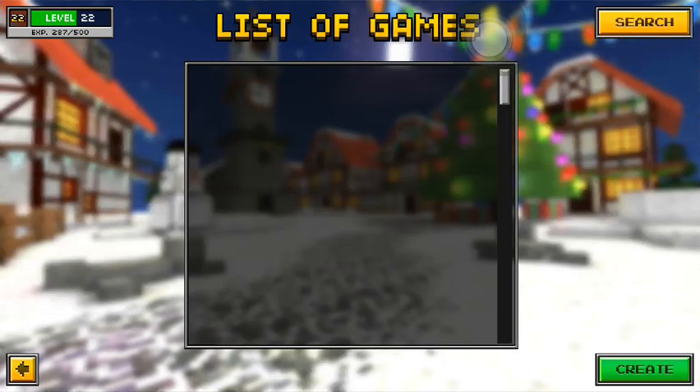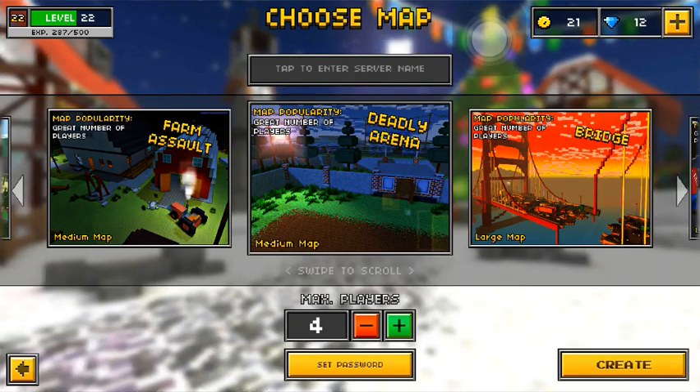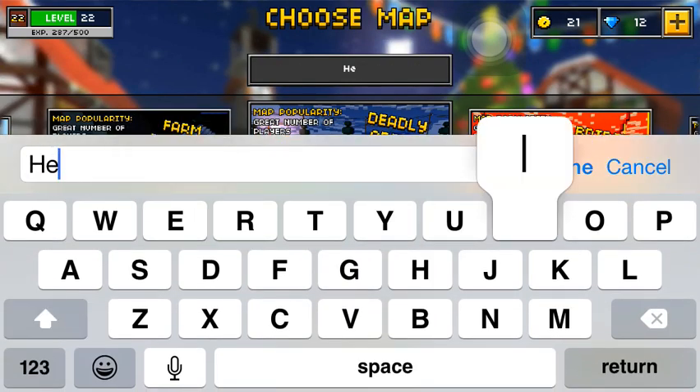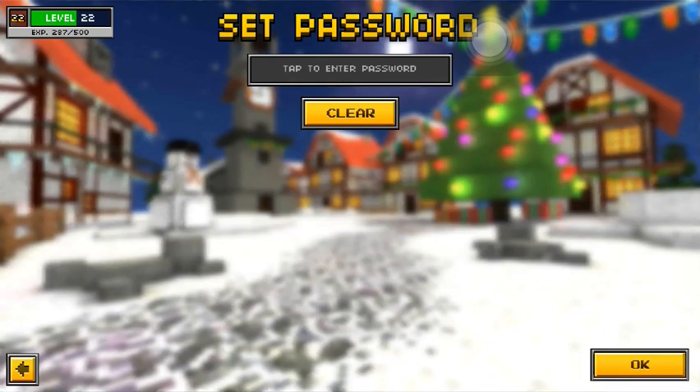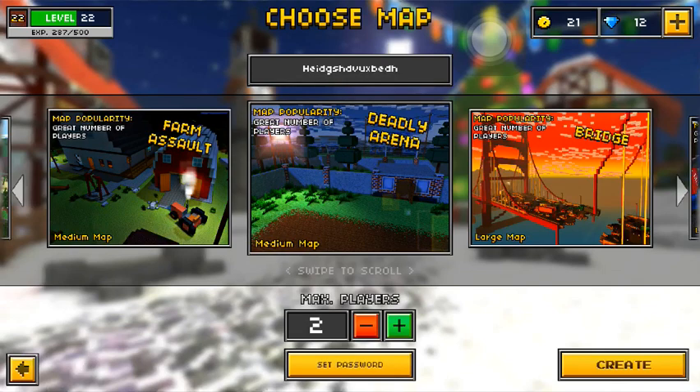So yeah, the second one is — I know I've done this before in my 8.0.3 update video — but you can choose a map, max players 2, no password, because then you get nothing.